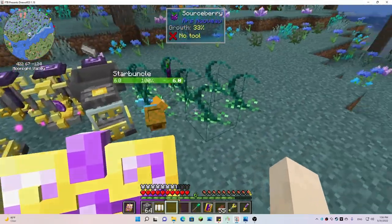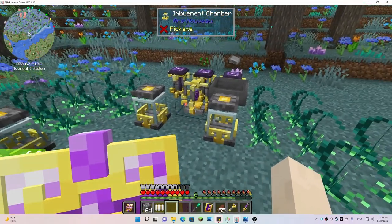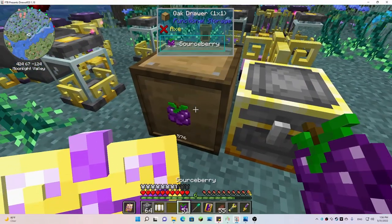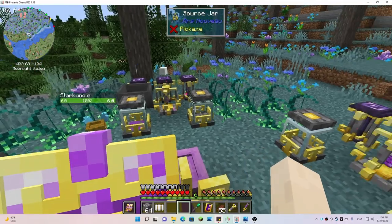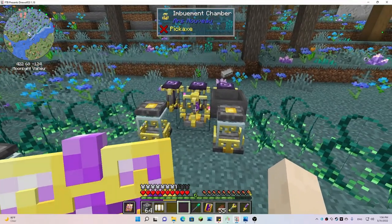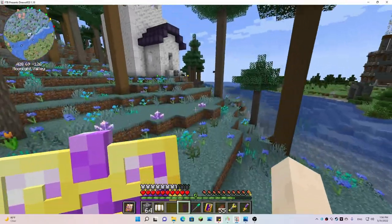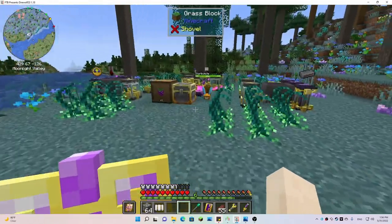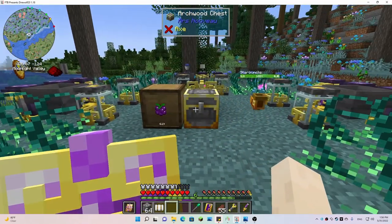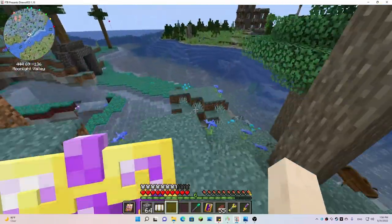He is doing a fantastic job. I did have a problem where he was picking up the light essence and putting it in the chest, and I couldn't figure out what was wrong. I thought maybe he was limited to three items on his filter, but it turned out to be a mistake on my part — I forgot to connect him to the imbuement chamber. I also had a hopper draining out the source berries, but it started draining other things out too.